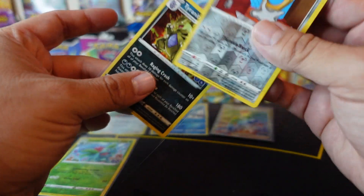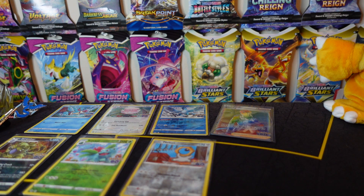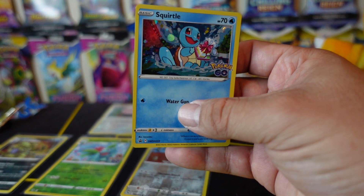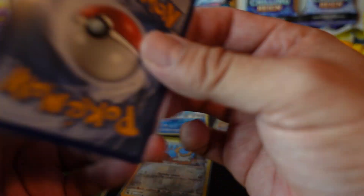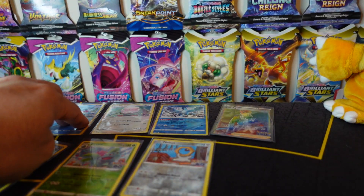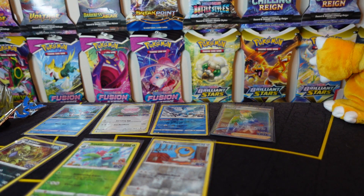Looks like we did not pull a Ditto or Charizard today, but we did pull some awesome cards like the reverse holo Ivysaur and the Rainbow Blanche. I'm still missing a whole bunch of cards from this set. Let me know in the comments which card was your favorite - I think I'm going to go with the promo Squirtle, though it's tied with the Ivysaur. The centering is off on the right side but it's still my favorite. Here's the code card for the Squirtle pack - congratulations to whoever gets that! Please like and subscribe, and until the next video, I'll talk to you guys later.